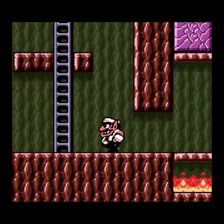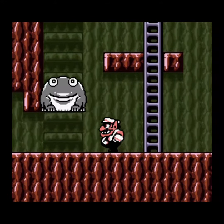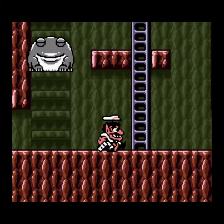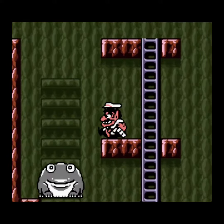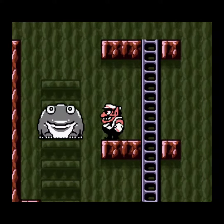We're going to start butt-bouncing this frog to get him up higher, and we're going to use him as a platform as soon as we get high enough. And once he's two rungs away from the top, we can simply high jump and grab ourselves the key.